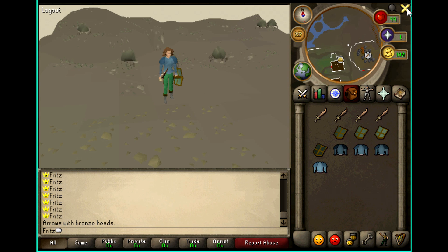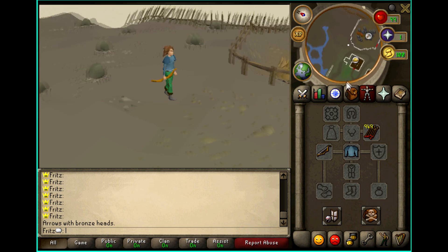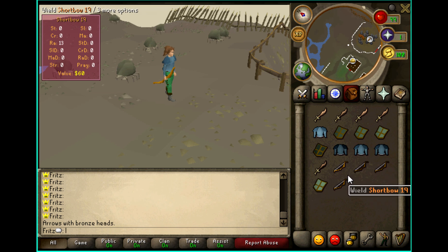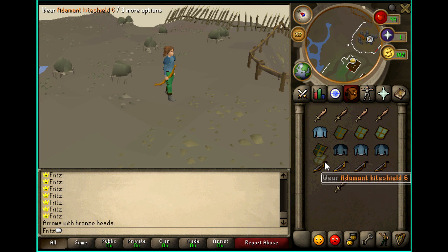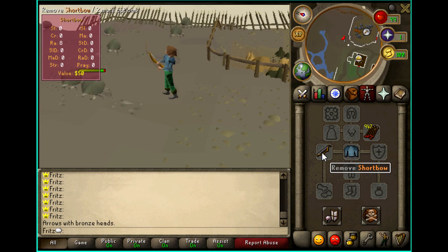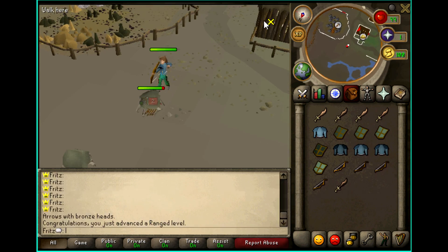I'm going to do one more. These are going to be short bows. As you can see, it functions just like the normal bow — there's no difference to it, because it's using the original short bow as a base. I can attack crabs just like you normally would be able to. The only difference is the appearance and the stats.